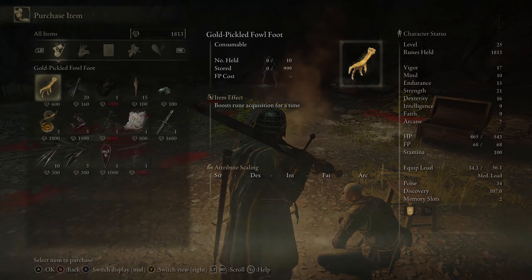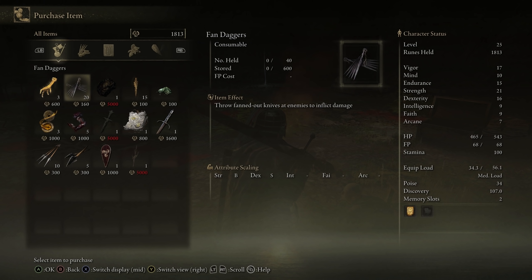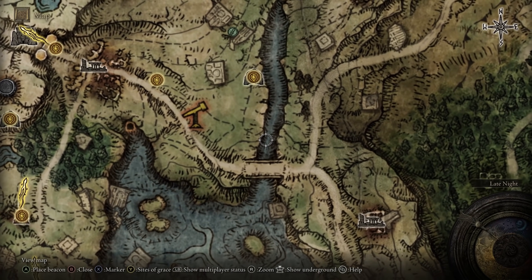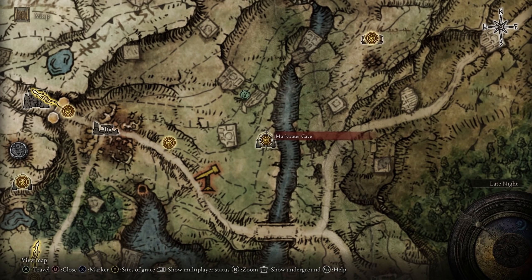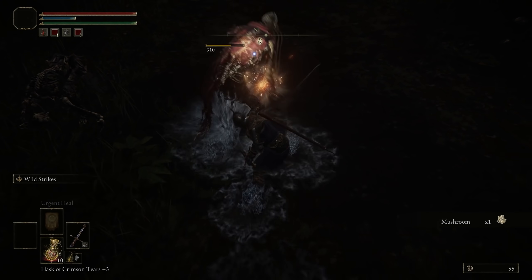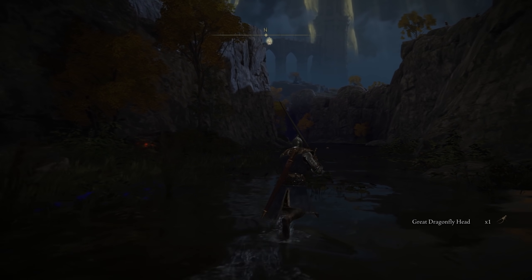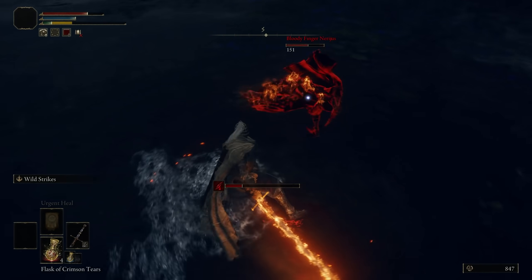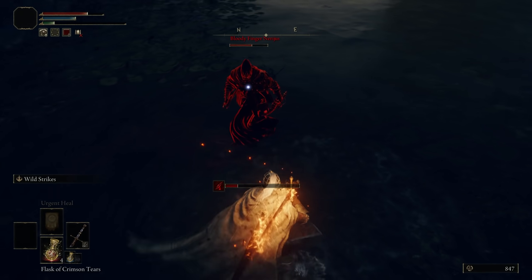You can buy Margit's Shackle from an optional merchant named Patches for 5,000 runes, but only after you fight and spare him inside Murkwater Cave. To find Murkwater Cave, head up the ravine beginning at the northeastern boundary of Agheal Lake. Beware the beast guarding the shallow waters. After beating the group of skeletons beneath the bridge, continue up the river and prepare to duel Bloody Finger Nerigus, an invading NPC who inflicts a potent bleed effect with his dual daggers.